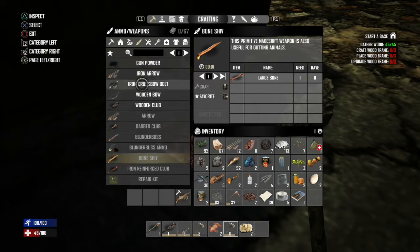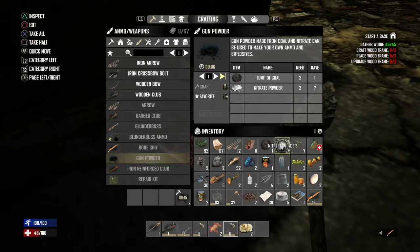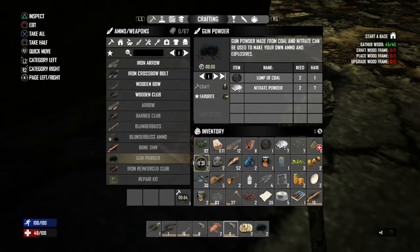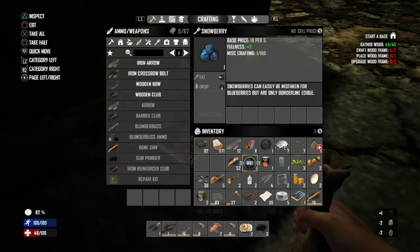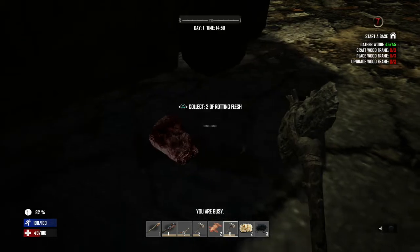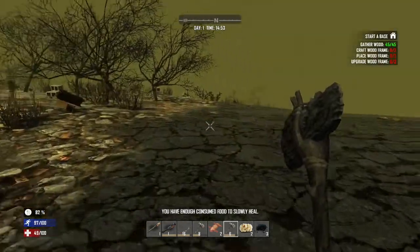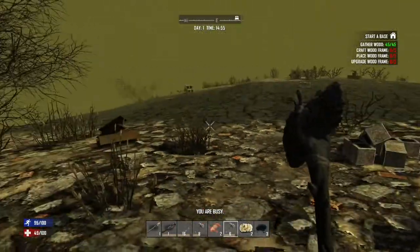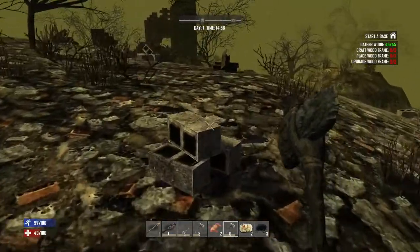Bone shiv — there it is. I might make some gunpowder just to get rid of the coal. What can we do? What is this — a chainsaw blade? Get rid of the pine cones and clay for now. What is that noise? Oh my god, everything's scaring the heck out of me and I keep getting the crouch button wrong. If you wondered why I was crouching when the dog was attacking me — that's why.